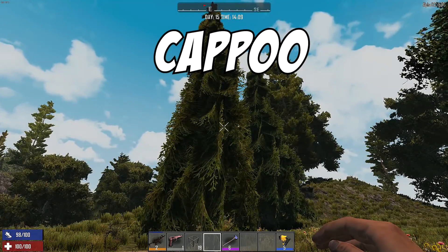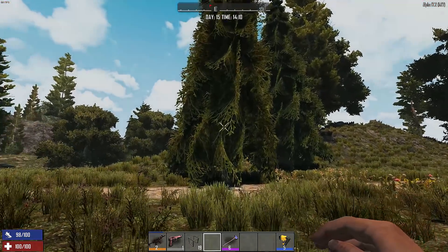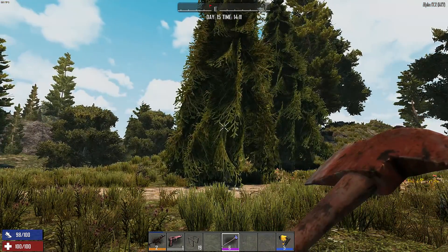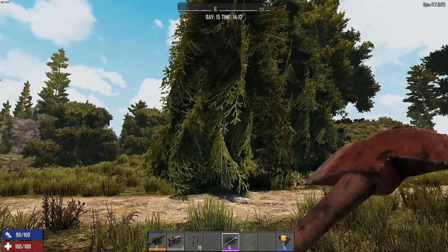Hello everyone, my name is Cap and welcome back to the channel, another 7 Days to Die video. I'm doing all this in alpha 17.2 on the PC and today we are going to be going lumberjack style. As you can tell from the title of the video, we are testing whether or not in alpha 17 and above if trees falling on zombies do any damage.